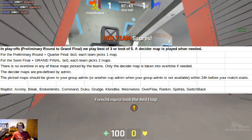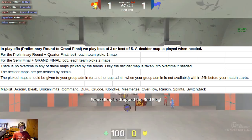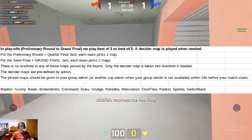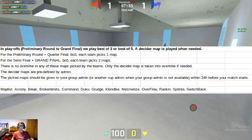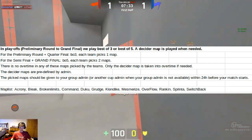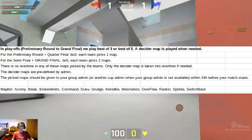The picked maps should be given to your group admin or another cup admin within 24 hours before your match starts. The map list is: Akrony, Bleak, Broken Limits, Command, Dooku, Grudge, Klondike, Mesmerise, Overflow, Rankin, Sprinter, and Switchbacks — but that's not finalized right now.